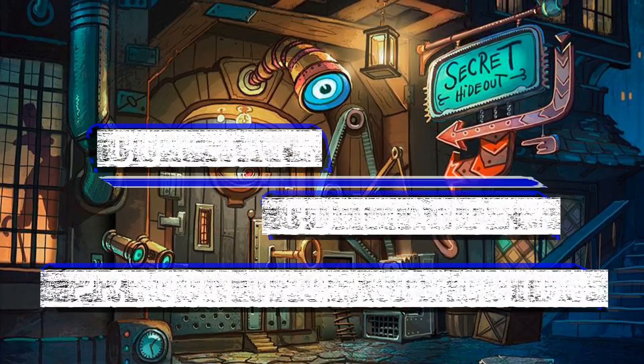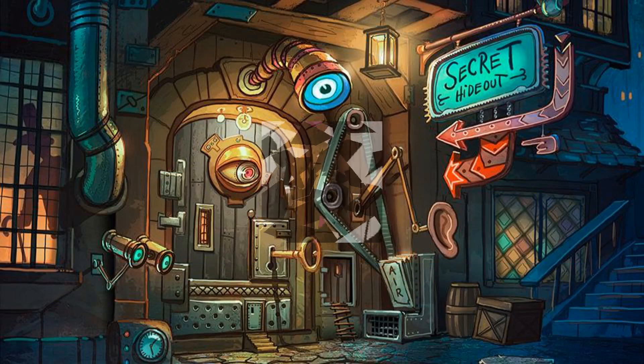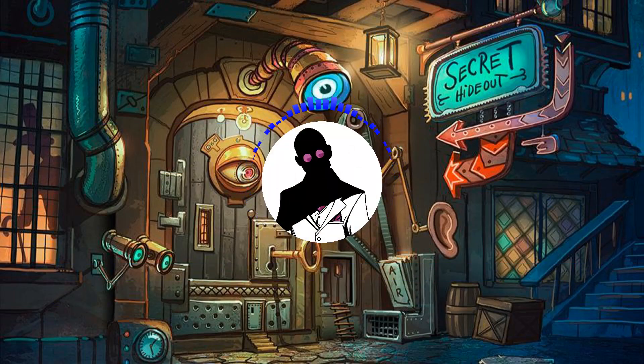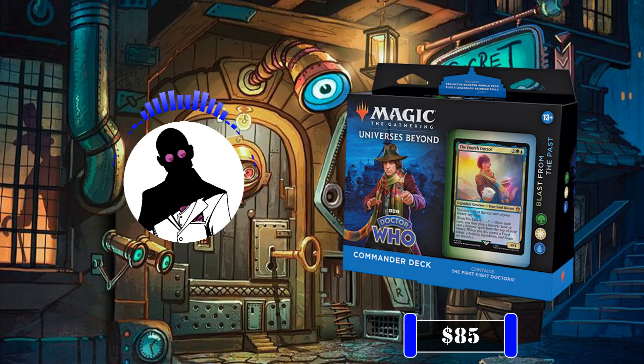Hello everyone, and welcome to another Cut Rate Commander Precon Upgrade Guide, the series where we take a look at Precon decks and bring them up to cut rate standards. My name is Grazit, and today we'll be looking at the Blast from the Past Precon from the Universes Beyond Doctor Who set, and its Face Commanders, the Fourth Doctor and Sarah Jane Smith, which we'll be bringing up from its roughly $50 price point to an increased budget of $85 after upgrades.